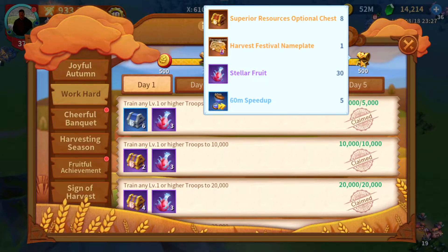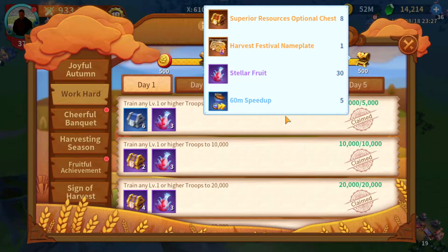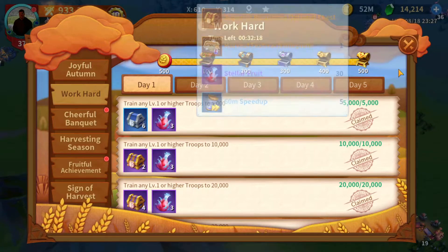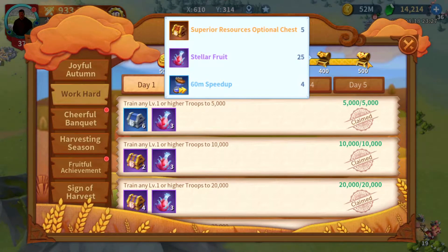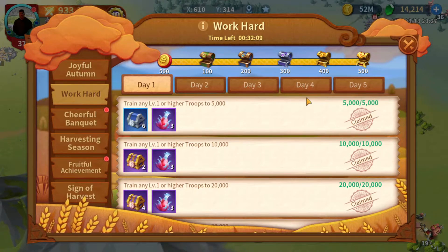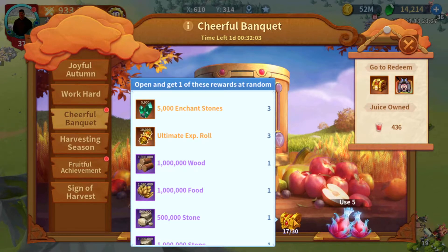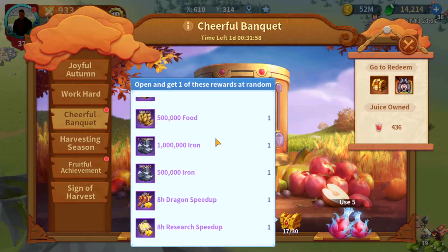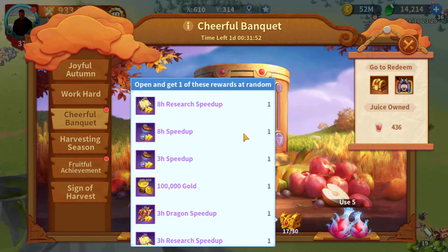The last prizes were a nameplate, which I got, an optional chest, a resource chest, 30 stellar fruit, and 60 minutes of speed-ups — some nice speed-ups. There were definitely some nice rewards out of these chests. The fruit and the speed-ups were definitely nice. I collected all the stuff and made it all the way down to level 17, getting mainly speed-ups and resources.